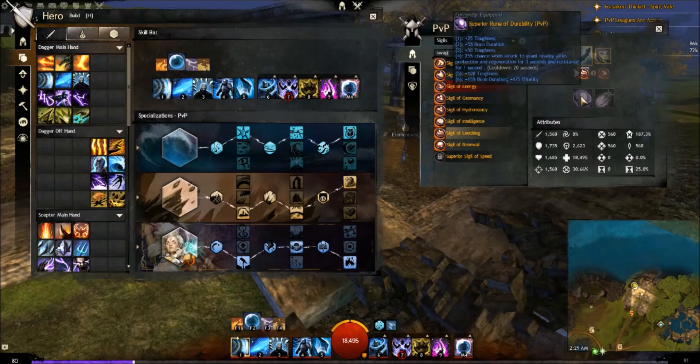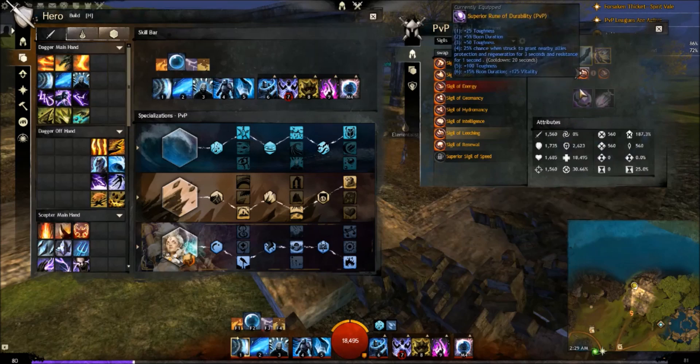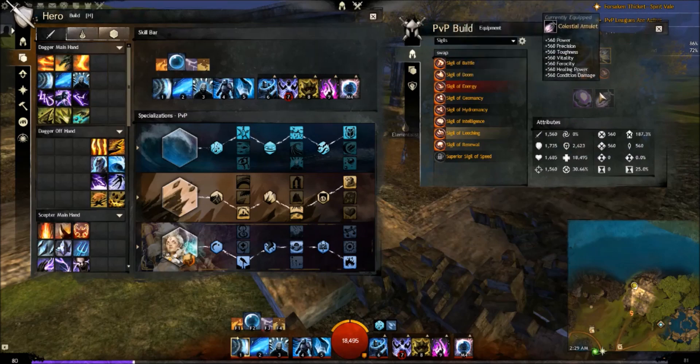We have durability rune for the toughness and 25% boon duration — even though it says 20% on this rune, it gives you 25, plus toughness and vitality, so we're a bit tankier. Then celestial amulet of course for the massive everything — we actually put out a lot of healing power as well, and power, precision — just everything is pretty good.